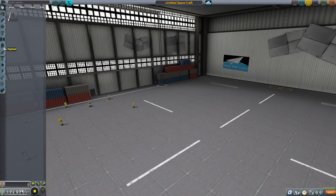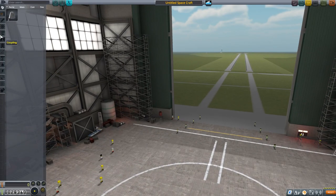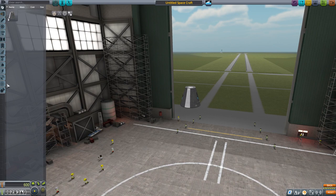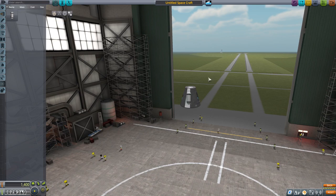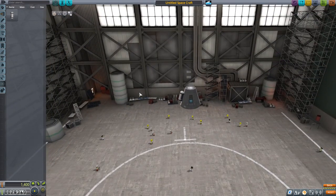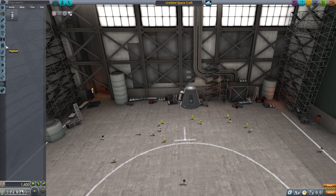I can't do the rover idea because I don't have any wheels yet, so whatever vehicle I make would just sit there like a lemon. Instead, I'm going to make something slightly more pointless — a capsule with a goo tank on the side so I can grab the science, and I'll stick a flea booster on the bottom just so I can take off with it afterwards. Let's put two on symmetrically to keep it balanced.